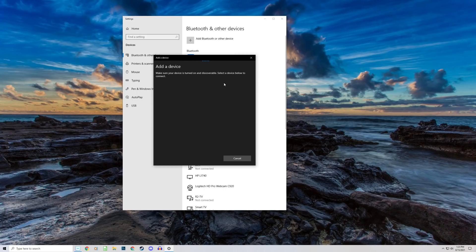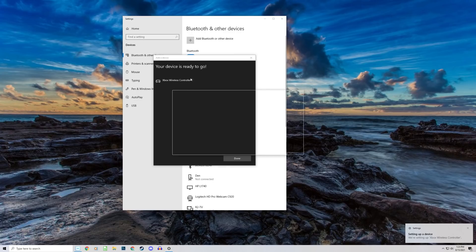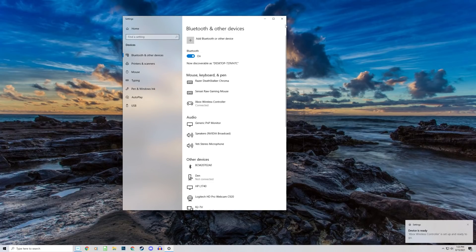If your controller doesn't show up, it's not being detected and you'll need to do further troubleshooting. If you take too long finding that window and your Xbox controller's light is not blinking fast anymore, hold the tiny Bluetooth Wi-Fi button on top down again until it blinks fast again. It might still show up on the list, but it will get stuck on 'connecting' if the light isn't blinking fast.